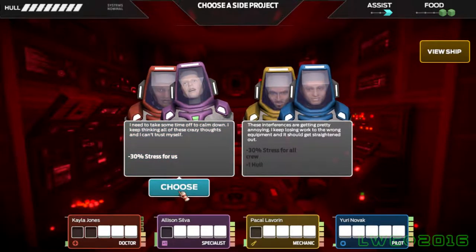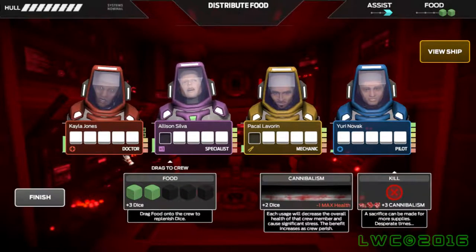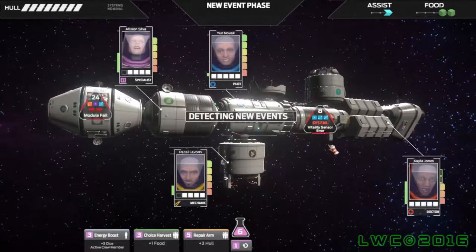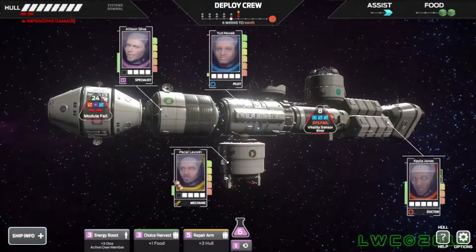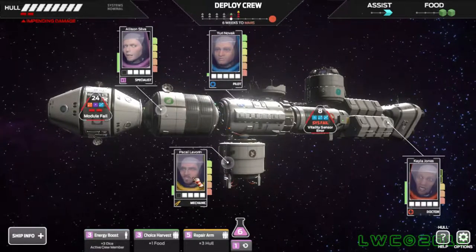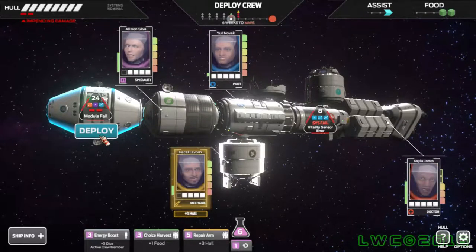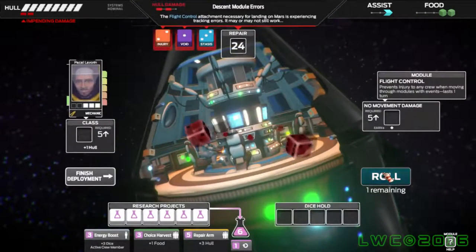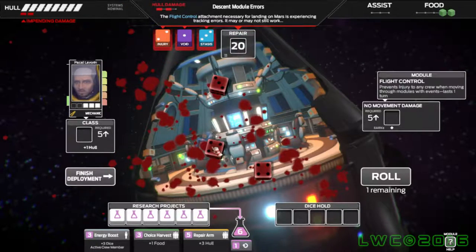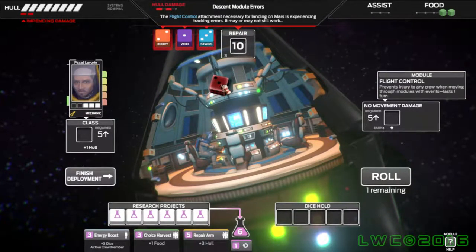The minus 30% stress for all crew would have been better in that case. Yeah, it looks like you've got hull to spare. Oh, and you can also kill a crew member for food. But food's not that important — that's another thing that bothered me a little bit. It doesn't really sound like you're in that much stress for food right now. It feels a little weird for a person to not eat for like two or three weeks at a time.